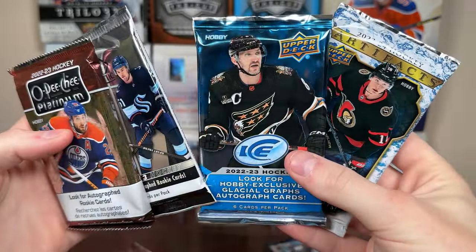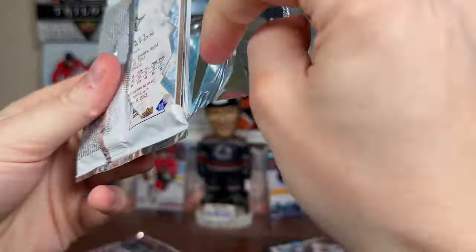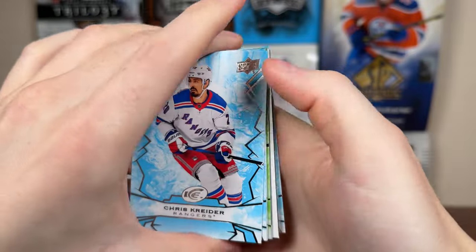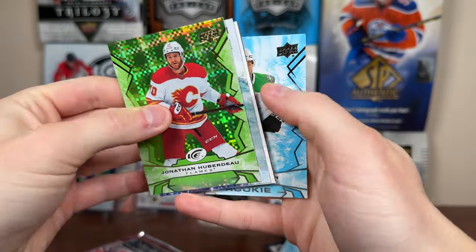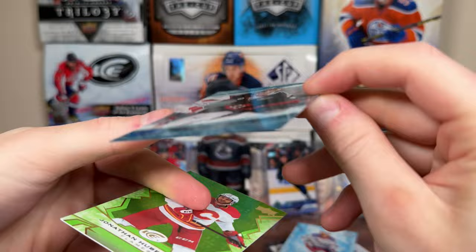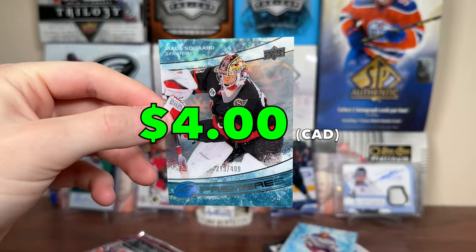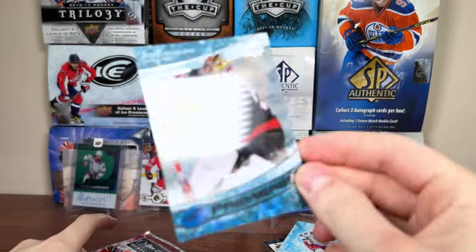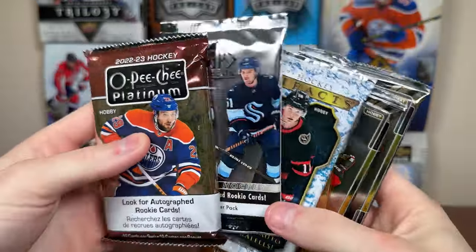We have a non-listed 2223 Ice pack in the Platinum Boombox — let's see if there's anything slightly interesting here. Looks like we actually do have an Ice Premieres, which is cool — Kreider, Landeskog, Makar, Green, Huberdeau, and we do have an Ice Premieres. White Johnston rookie — doesn't look like a parallel either. That's not bad — Showguard Ice Premieres to 499, so a decent one there, Level 3. A true Ice Premieres as well. That's actually a decent pull from a loose pack of ice, because you're not even guaranteed a true Ice Premieres from a box anymore.